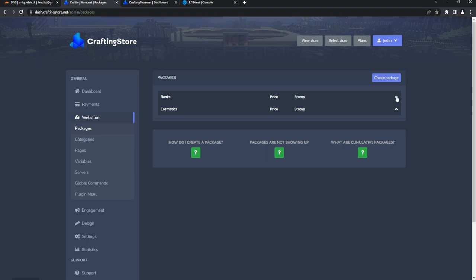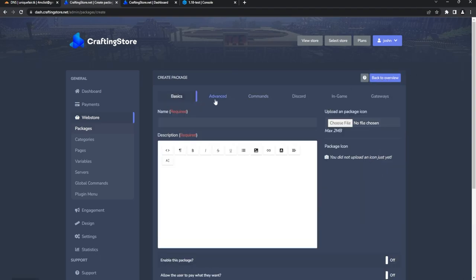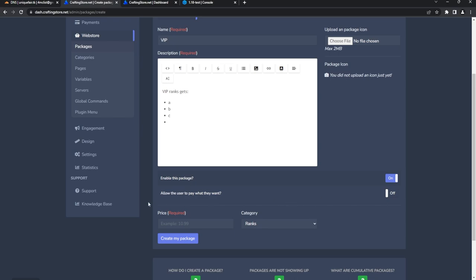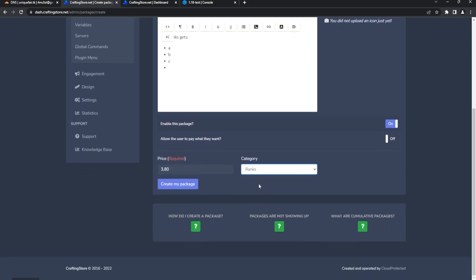Now let's go to Packages, where you set up specific ranks per category. Hit Create Package — here you can enable specific ranks, such as VIP. Name it 'VIP Rank Gets' and list out what it includes using bullet points. You can upload a graphic for the web store and add images. Make sure it's enabled, then set the price — like $3.70 or $3.80 — and specify the category as Ranks.